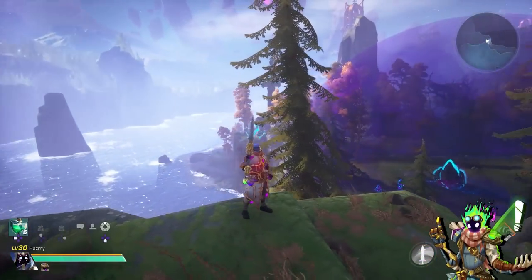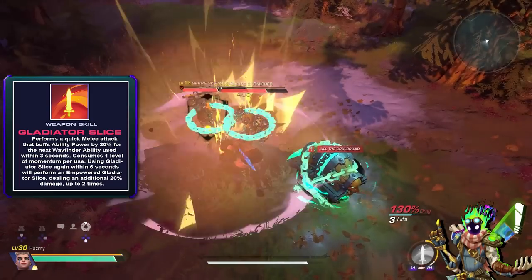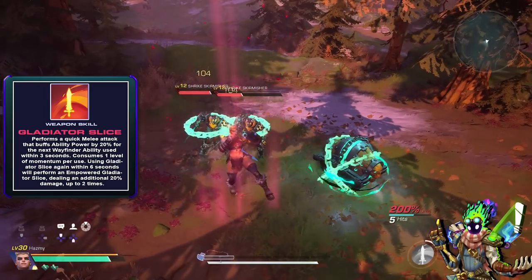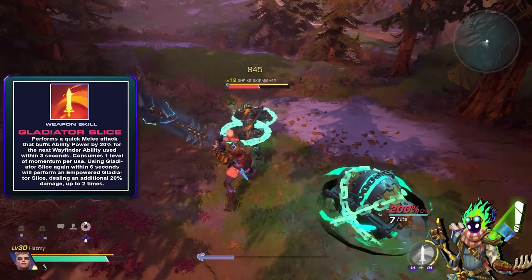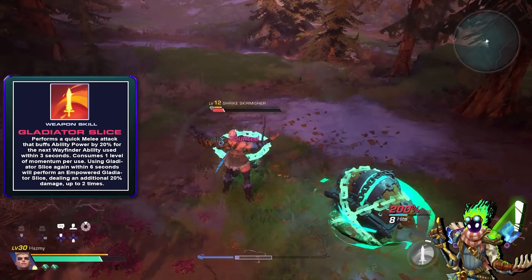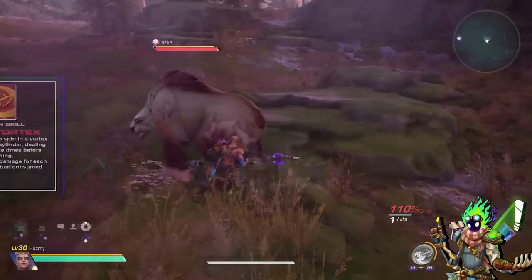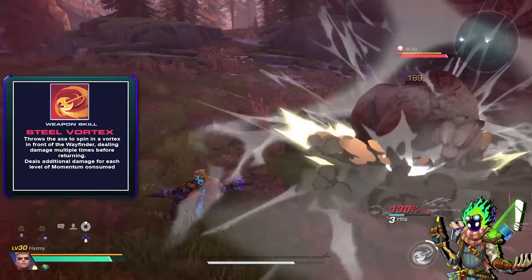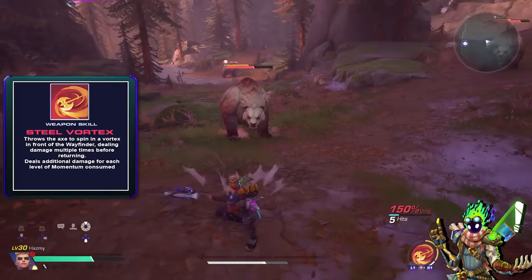Our first two-hander is Colossus, a giant electric sword that can perform Gladiator Slice for an increased 20% ability power buff for your next Wayfinder ability within three seconds, with empowered follow-up attacks if you continue to spend your momentum for the next two hits. Eclipse on the other hand is a two-handed axe with the Steel Vortex weapon skill that throws your axe in front of you, dealing damage multiple times to enemies before returning, with damage scaling with the amount of momentum spent.